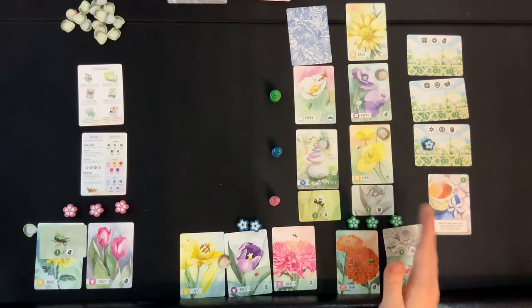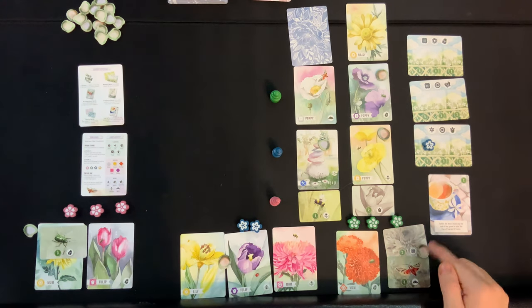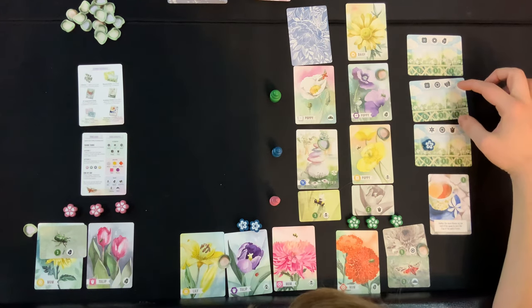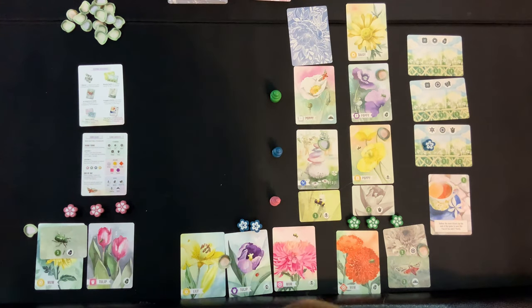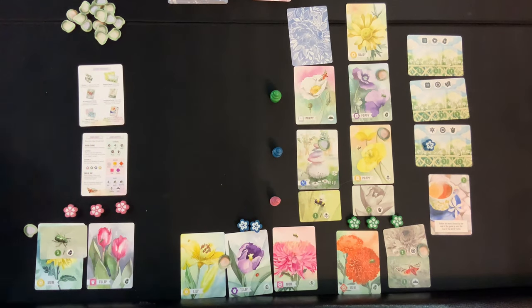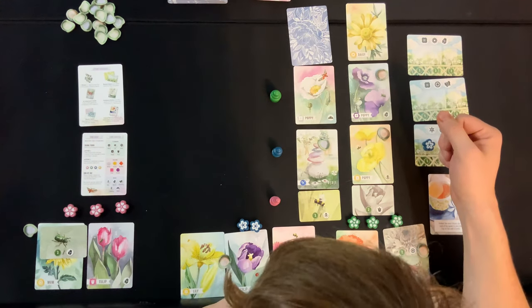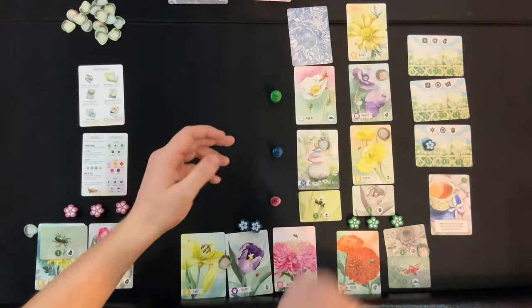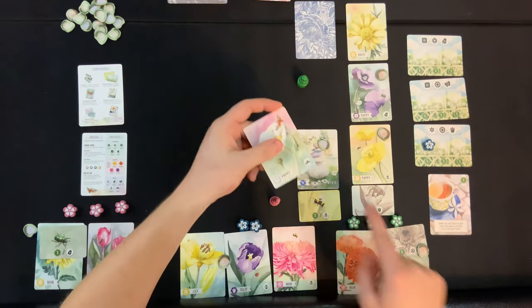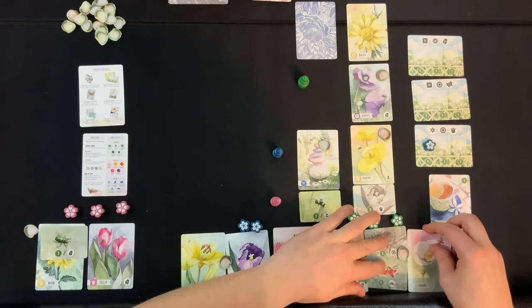On day two the cards get replenished. Green needs butterflies — they don't have either butterfly or poppy. But they have a mum so they can start going for these goals. There's also the equipment scoring — five points at end of game — but green shouldn't over-diversify. Actually it's obvious: go here for three points and a poppy, one step closer to that goal. Green is happy! Now we're just running out of camera space.